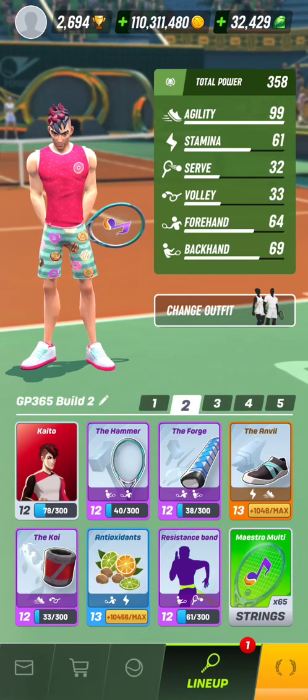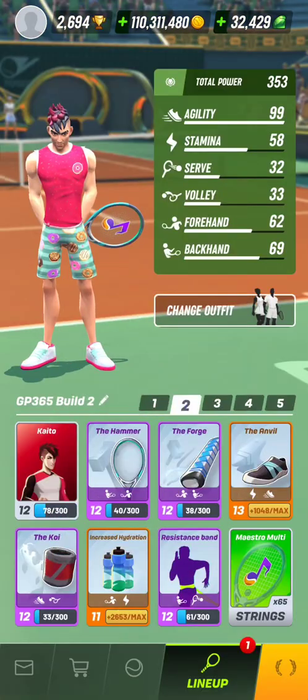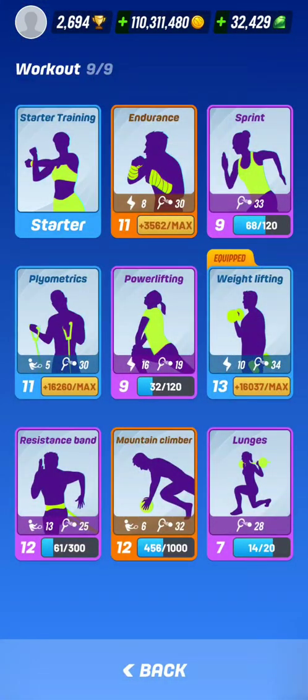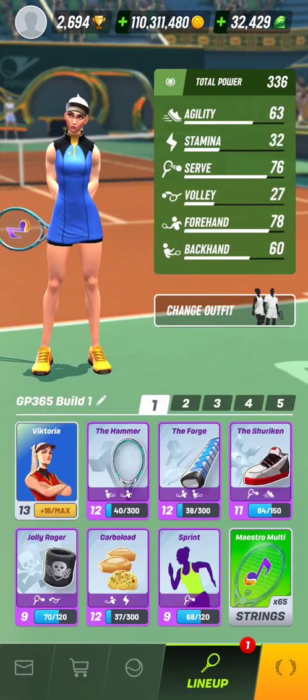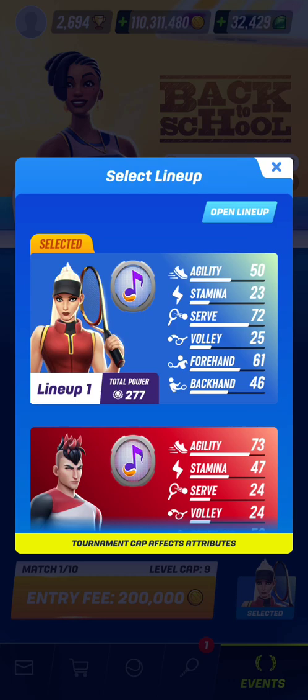I'm going to play this round of qualification with Kaito in some matches using increased hydration, and Victoria using the high serve big forehand. Weightlifting was the card I used in Tour matches — let's change it to Strength. Later I will try the high serve two strong hands as well with resistance band instead of the sprint card. Let's change to the feeder to have a bit of agility. All right, let's go.